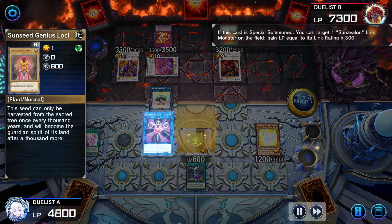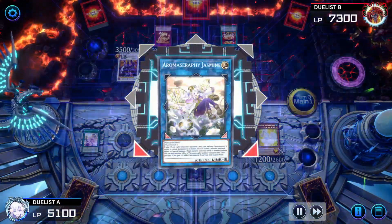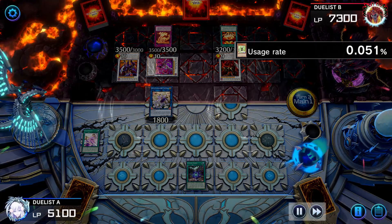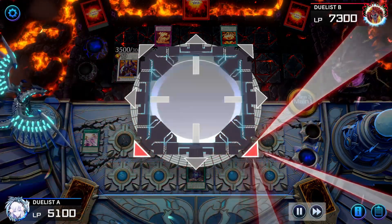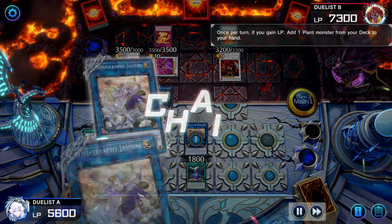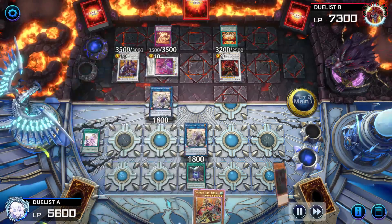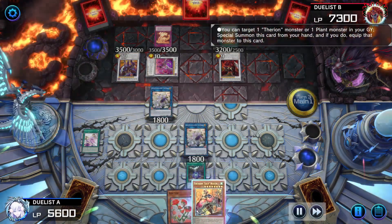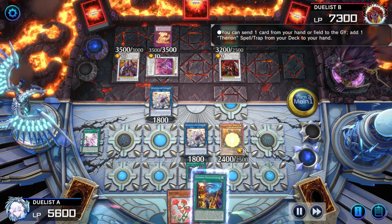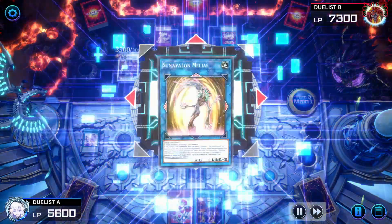Dryas summons Sunvine Healer and brings back Genus Loki. Healer points at Dryas, gains some life points. Link the two together to make Aromaseraphy Jasmine. Jasmine effect, tribute Genus Loki, summons Aromaseraphy Laurel. Laurel and the Rika link together for another Aromaseraphy Jasmine. Laurel effect makes them gain life points. Because they gain life points, both Jasmines chain. Gets Therion Lily Borea and Rose Girl. Lily Borea effect targets Aromaseraphy Laurel in grave, equips it to itself, summons itself, gets rid of Laurel, adding Therion Discoliseum. Lily Borea and Aromaseraphy Jasmine link together to make Sun Avalon Mellius.